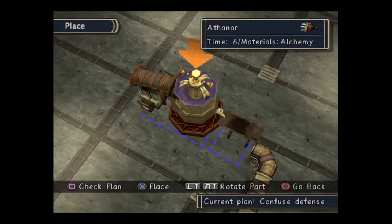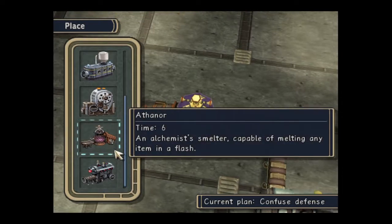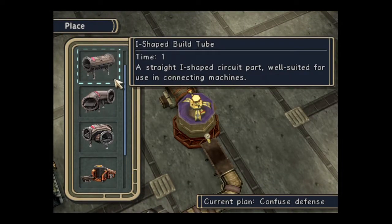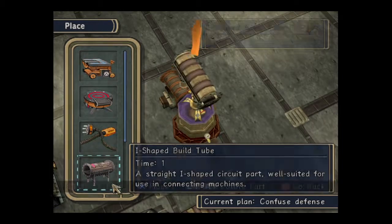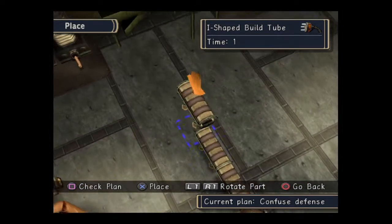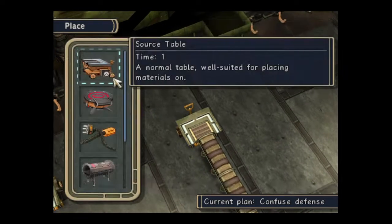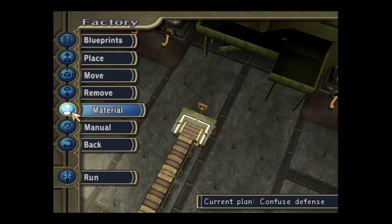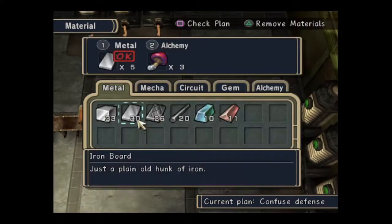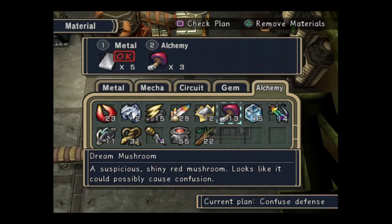I've got a feeling that's the wrong way around, let's put it in that way. That's six — so now we've got eight, we just need to make that up to 12. Nine, ten, eleven, twelve. I need to double check that. Nothing's going to mess you up more than getting that bit wrong, so make sure you put the metal on the metal bit and the alchemy on the alchemy bit — I've done that wrong before.